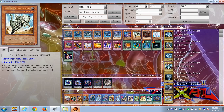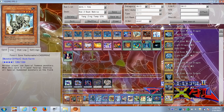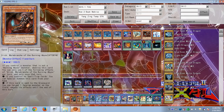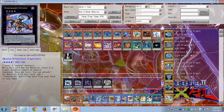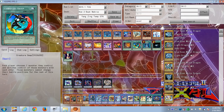If you're running Rocks or Rock Stun, you're probably already playing Fossil Dyna. It's decent because it's a monster version of Vanity's Emptiness — it gives you the same effect as Djinn Releaser of Rituals but against your opponent playing Nekroz, preventing them from summoning their big monsters. You get the same results using Vanity's Emptiness of course, and Ophion prevents them from special summoning, as does any other monster that prevents special summoning — like Creature Swapping them an Acid Golem.